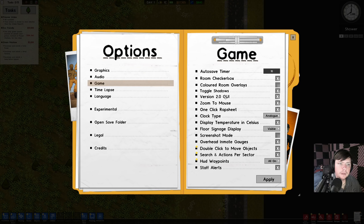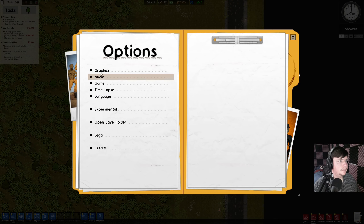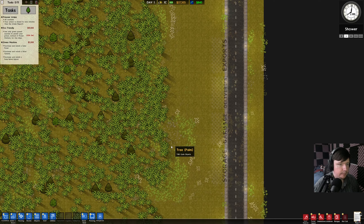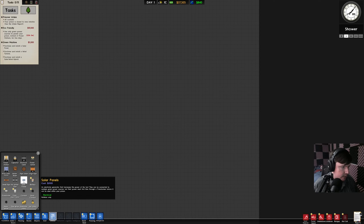Let's check game settings — Version 2 GUI. Can I make the GUI bigger? That doesn't seem right; it seems so small. That changed very little. I guess my neck's going to hurt, so be prepared to hear my neck snap a few times. Install and purchase a solar panel — a photovoltaic electric generator that harnesses the power of the sun. They can be connected through multiple green power sources, but their power must flow through a transformer before it can be used in your prison.